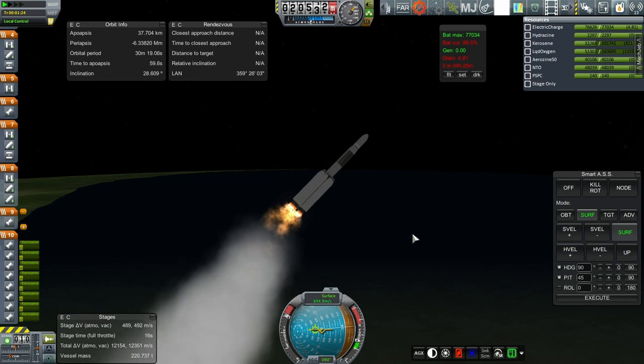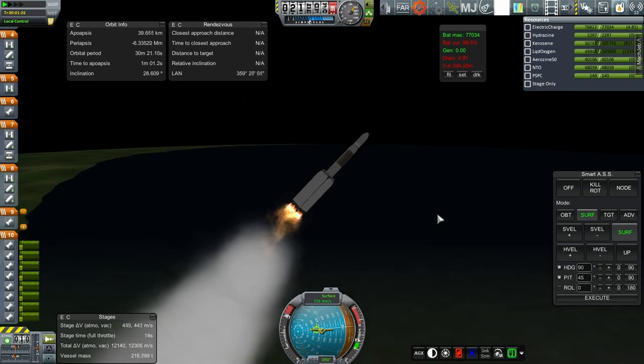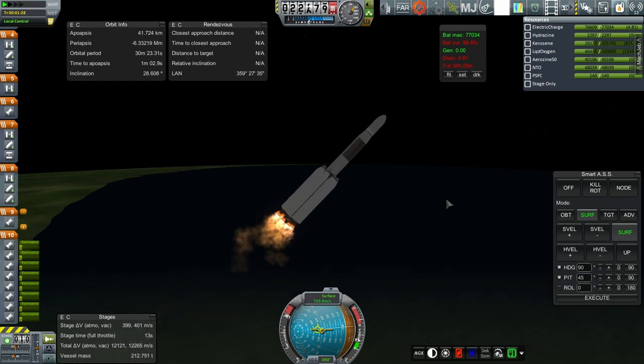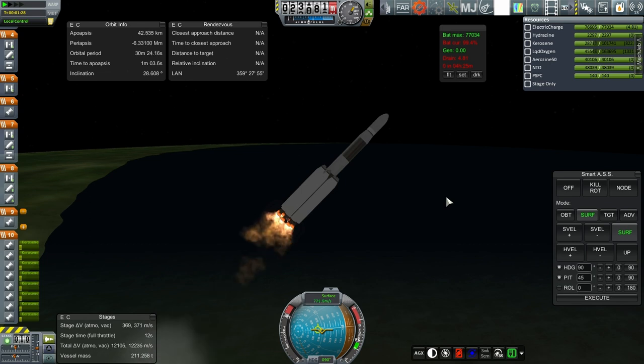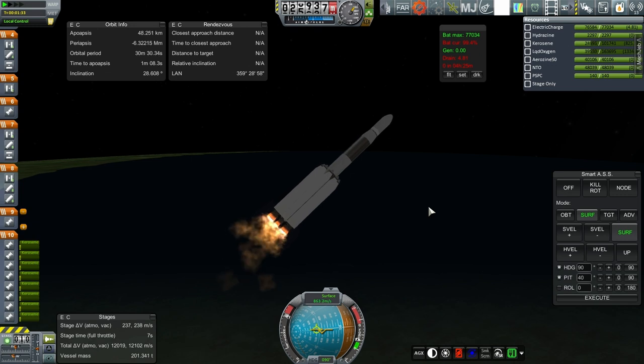We're going to have a pretty high thrust-to-weight ratio soon, so I want to get as horizontal as possible to get as much bang for my buck. No point going vertical because that's just fighting against gravity for no reason. But we do want to get out of the thick part of the atmosphere and not overheat. So it's a matter of finding the correct pitch to avoid heating while getting the best benefit from our delta-v. With 5 seconds remaining, I'll ignite the center engine.